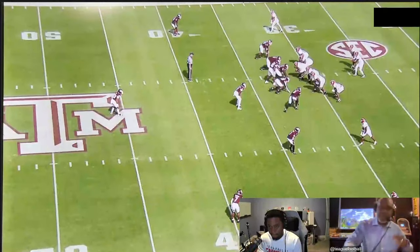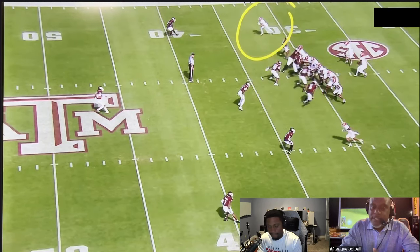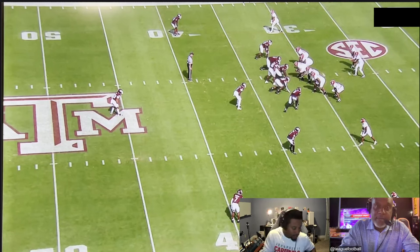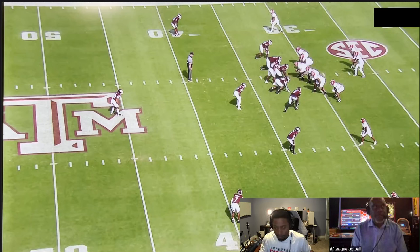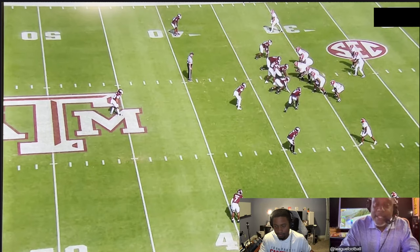So what do you learn today? JT told you — this should be going through a wide receiver's head all the time: what are you trying to get, and what leverage does the defender have on you? Utilize your stems and your moves to be able to get open. That'll do it for this episode of Teague's Take, the quick take. Don't forget to subscribe and hit the bell so you know when these come out week to week. We'll see you guys later.